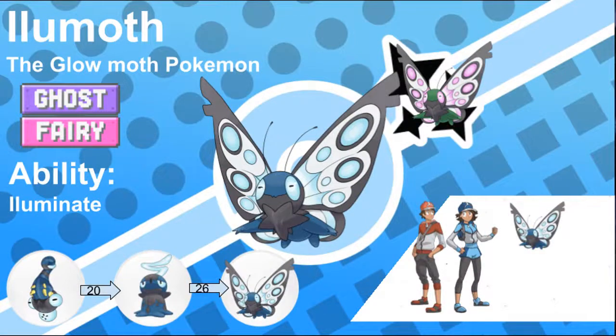Iliamoth, the Glow Moth Pokémon and the evolved form of Chrysalume. When they are ready to evolve into their final forms, they gather in groups at the mouths of caves and evolve at sunset, flying away into the night sky. This event often coincides with the summer solstice and is called the Starfield Birth by locals.